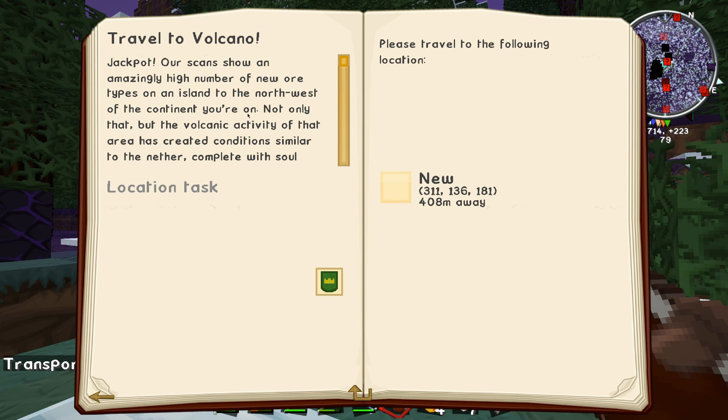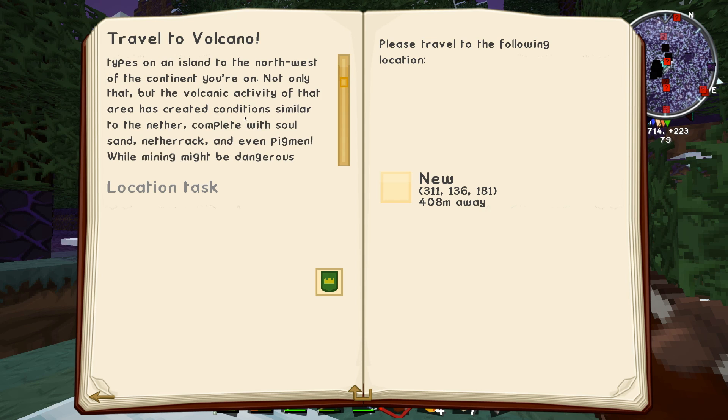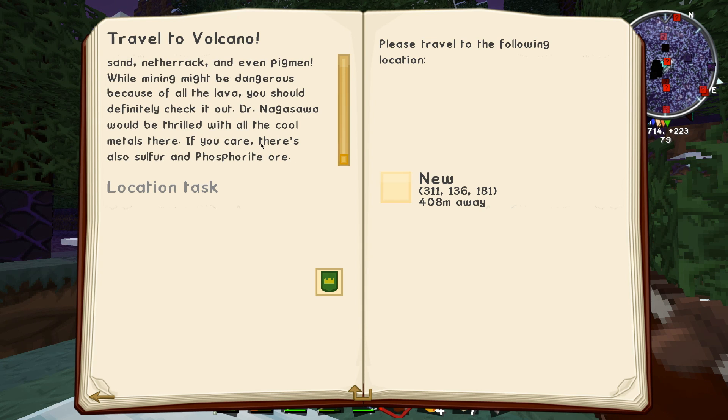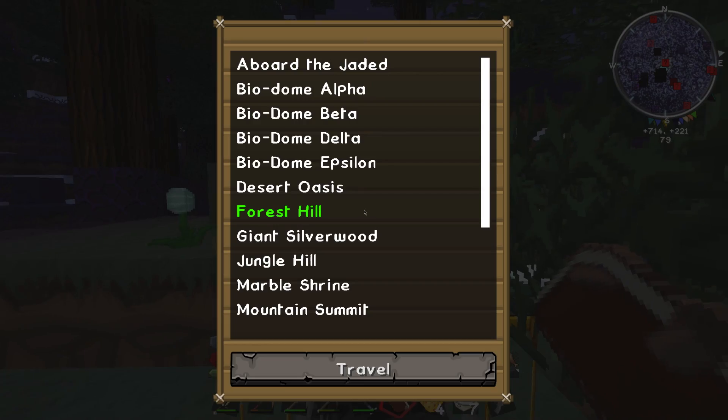We got something new — jackpot! Our scans show an amazingly high number of new ore types on an island in the northwest of the continent you're on. Not only that, but the volcanic activity of that area has created additions similar to the Nether, complete with soul sand, netherrack, and even pigmen. While mining might be dangerous because of all the lava, you should definitely check it out.